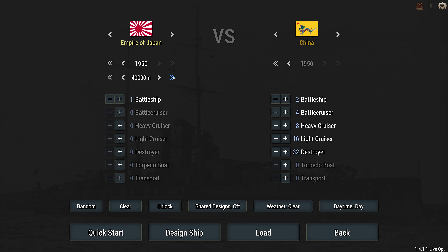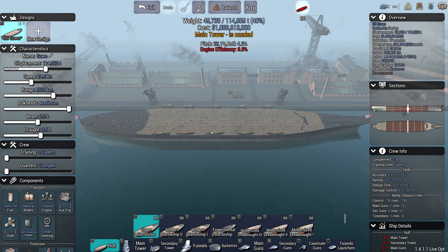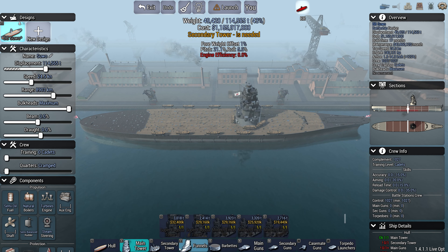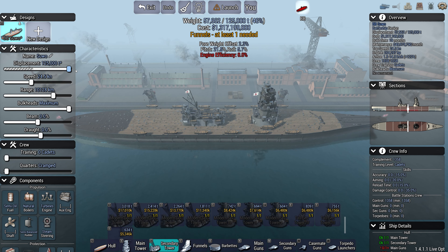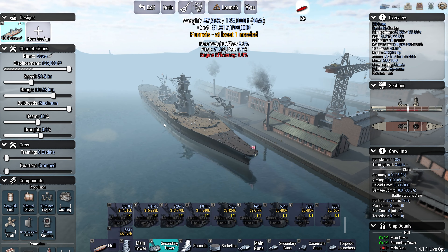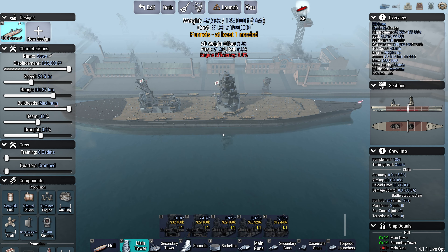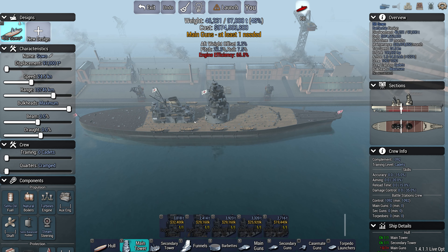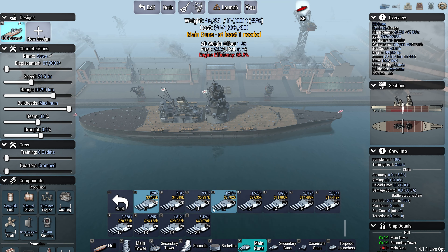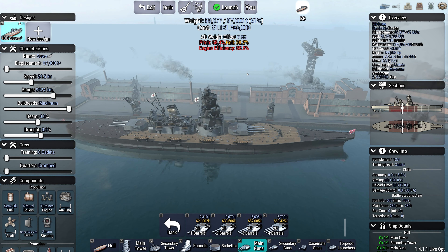First let's go over the battleship. A battleship is a very typical brawler ship — it's meant to take hits and deal damage at very long range, so it's also kind of a sniper. The Japanese battleship does it probably the best. A lot of people are tempted to go for the biggest ship possible, but there's something to be said about going small with only a couple guns — a pocket battleship with a couple 20s. At 1950 that's pretty cheap.